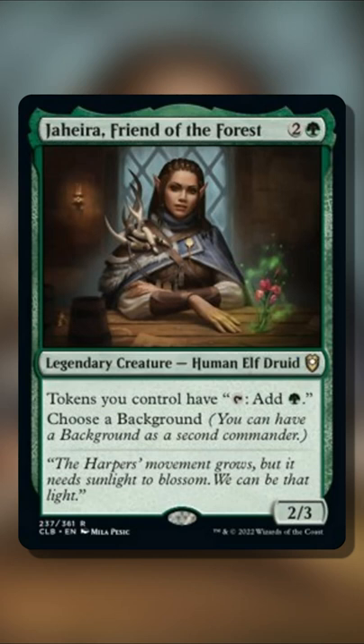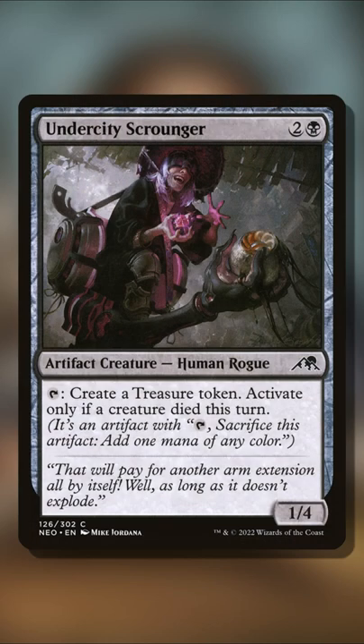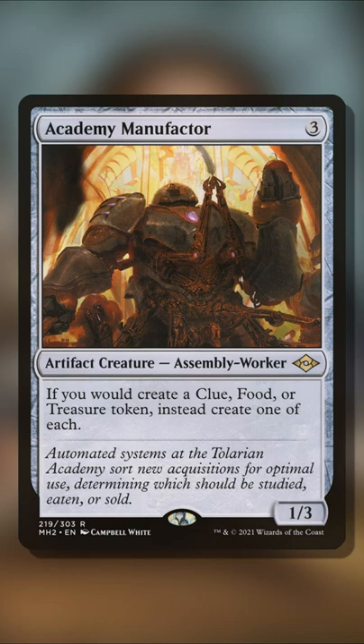Here's a cool combo in black and green, or salt-eye colors. Jahira, Friend of the Forest, is a new commander option that says tokens you control have: tap to add green mana. What's great about this commander option is that you could choose to have a background that is black, meaning it wouldn't be too difficult to find the other combo pieces: Undercity Scrounger and Academy Manufactor.